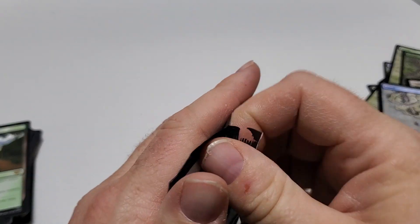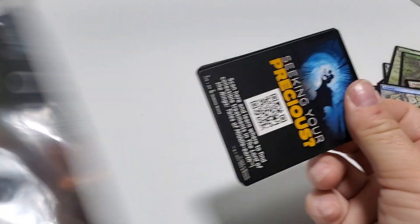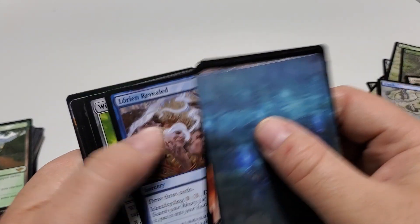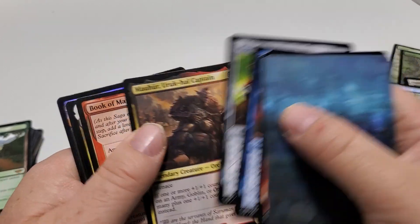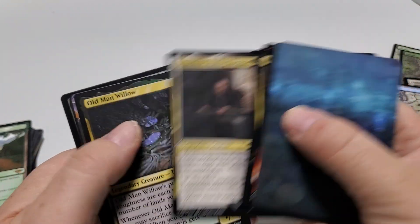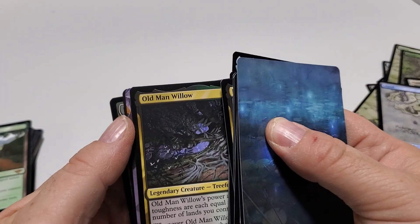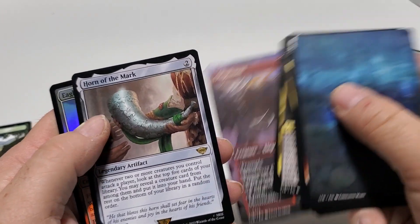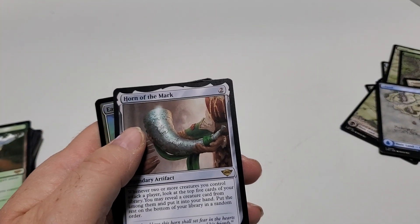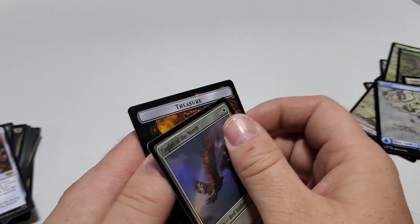Last regular pack. Wissered Rockets — that's different. I don't tend to look at the common and uncommons too much in these. We've got Horn of the Mark, Rare. And uncommon foil — the treasure token.